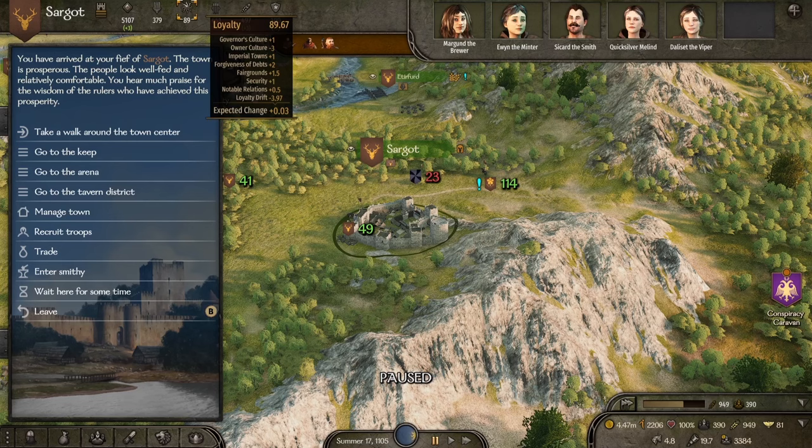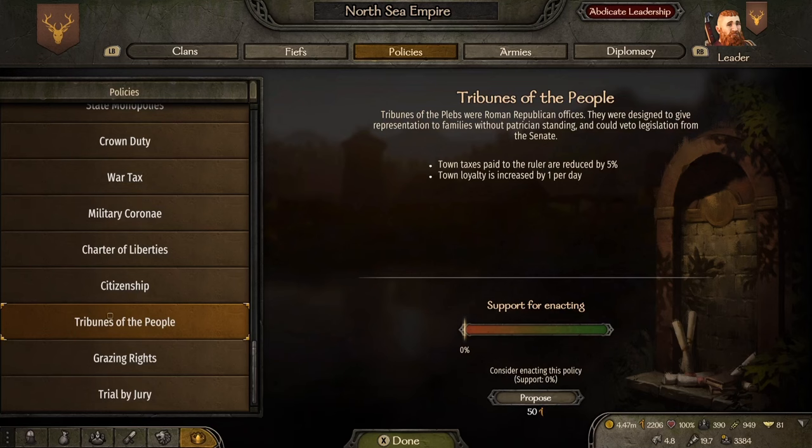There are some really good policies to pick from — we're going to go over those in a second. Also fairgrounds: within your town management you can set it to fairgrounds, basically meaning you're having a party in your town 24/7, which can give you a good strong boost to your loyalty. Security — having a high security will also help. Also relations: notable relations within the town and within the settlements around the town. If you have high relations, that's also going to give you a positive loyalty score.